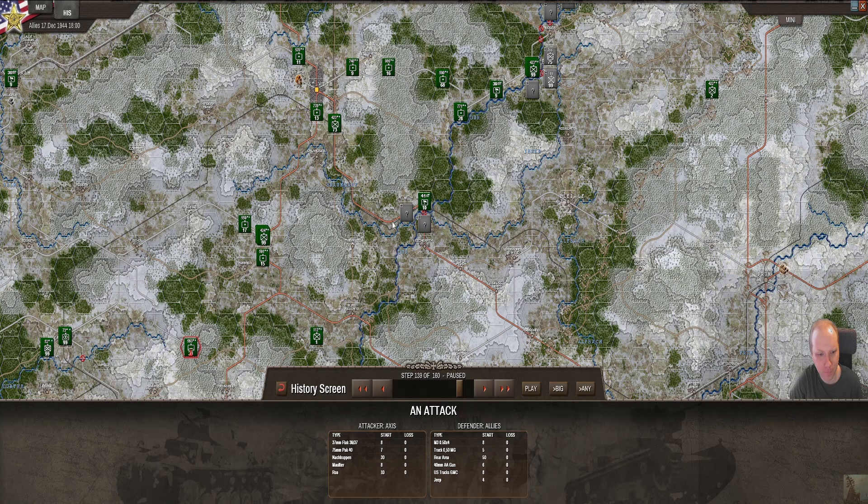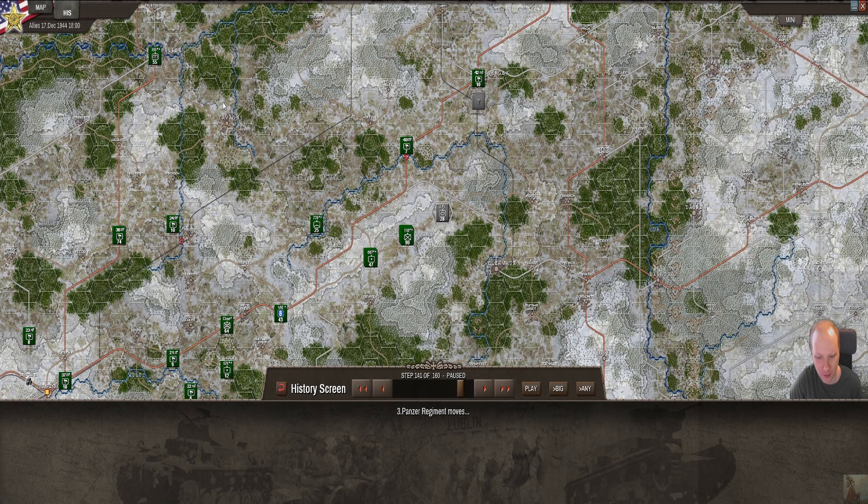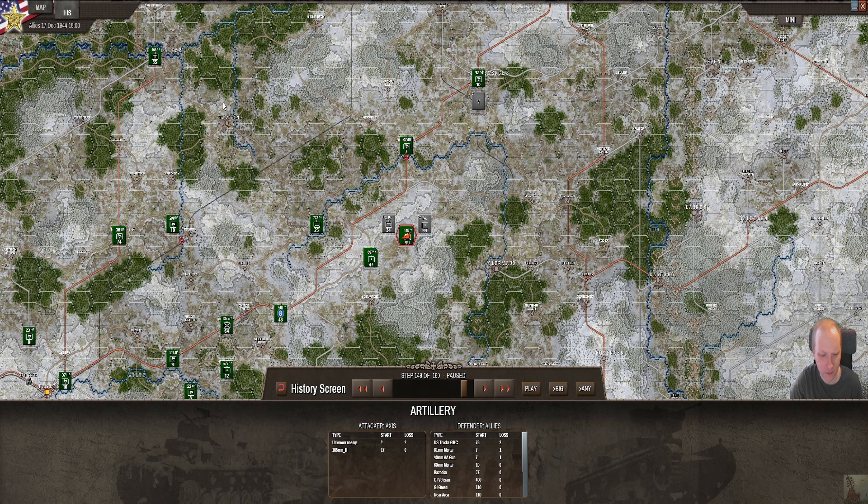We're going to have to stay and wrap our units back. I can see him at Travengin now. It's starting to get scary. This is his artillery - I don't know why he keeps artillery so close, there's no point for it.